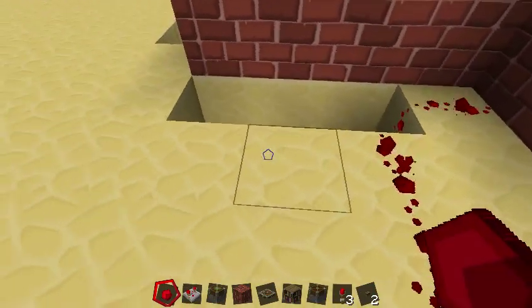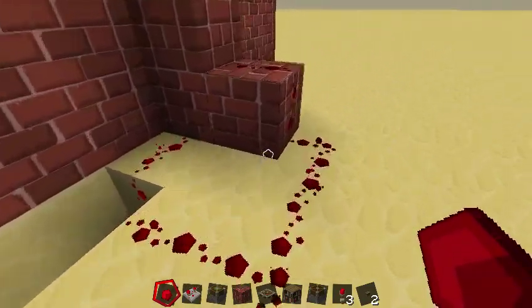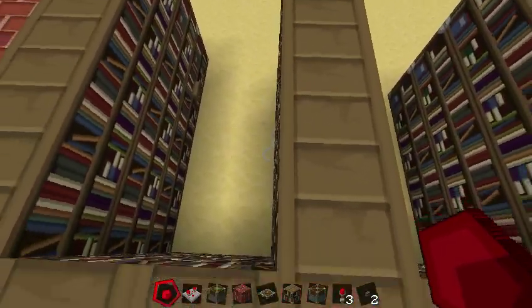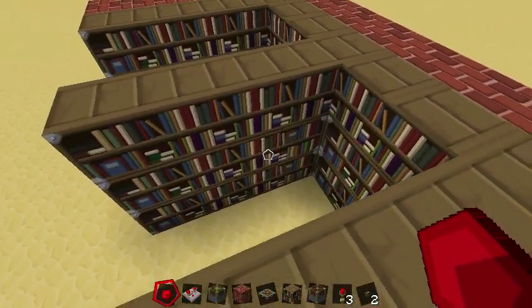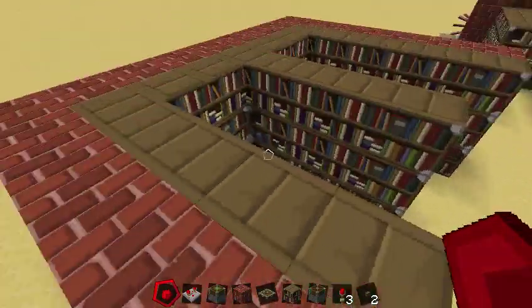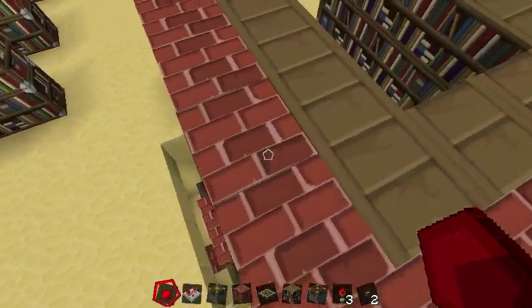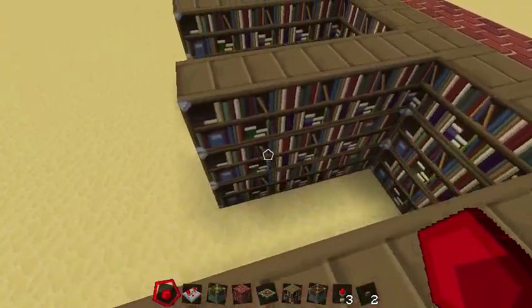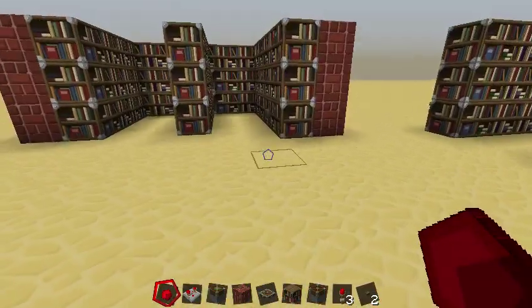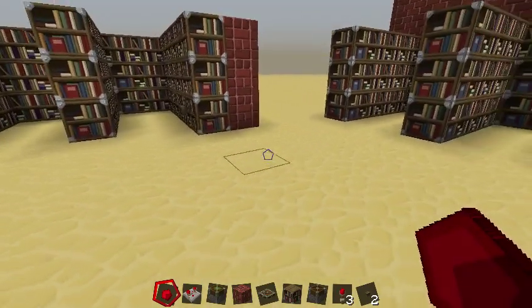I would show you how I implemented this in Skyblock, but the servers are down right now. I did use it in pretty much the same way as you're seeing here, in a library. Go ahead and use that to your will — it should be pretty easy to hide if you want to have some sort of secret area to make it harder for any griefers to steal your stuff on your island. Thanks for watching everyone, and have a good time.